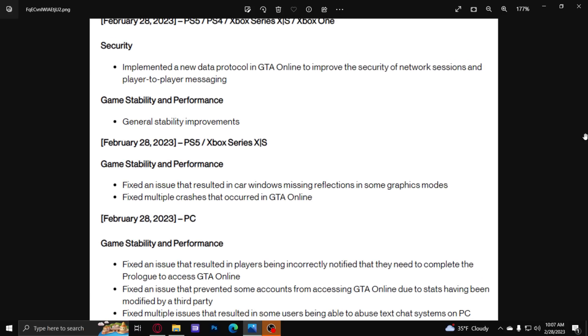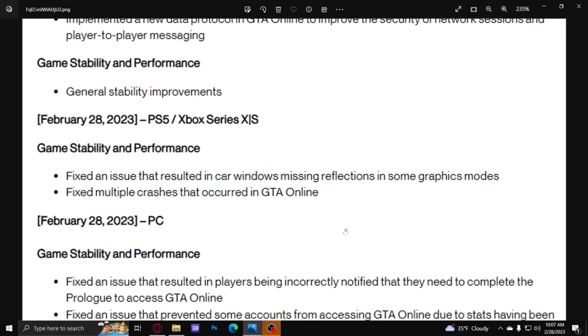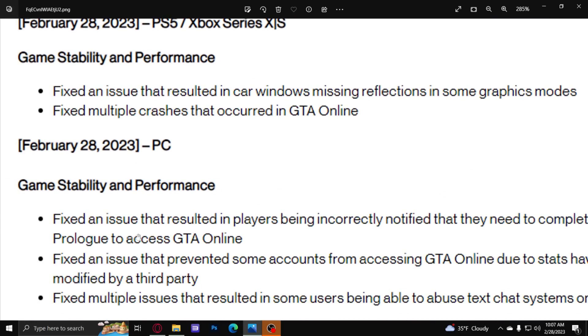Where's GTA 6 at this point? I'm getting tired of all this GTA 5 stuff. Moving down to some of the PC-specific fixes — this is just for PC, not consoles. Fixed an issue that resulted in players being incorrectly notified that they need to complete the prologue. That's happened to me a bunch of times, but it looks like this fix is just for PC players.